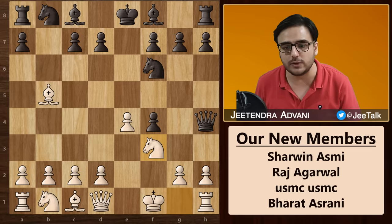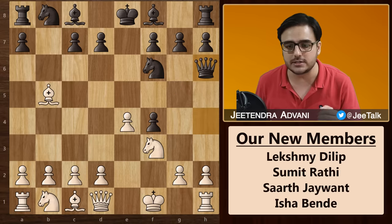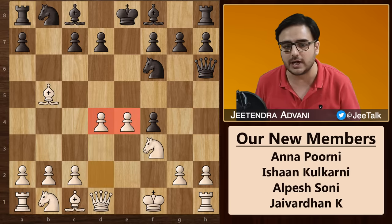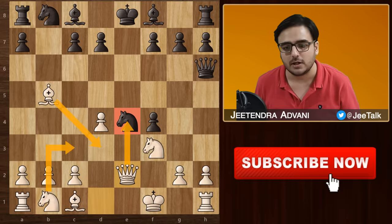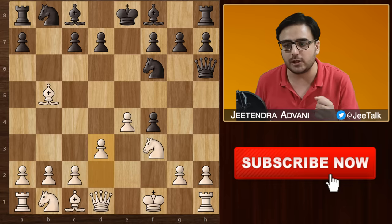Black had to move his queen. He went for Qh6, maintaining his defence of the f4 pawn. Now Andersen played d3. He could have actually gone for d4, which would have given him two powerful central pawns, and even if black tried something like knight takes, white could have simply pinned it with the queen and then gone after the knight. But that did not happen — white played d3 and black responded with the sneaky Nf5.